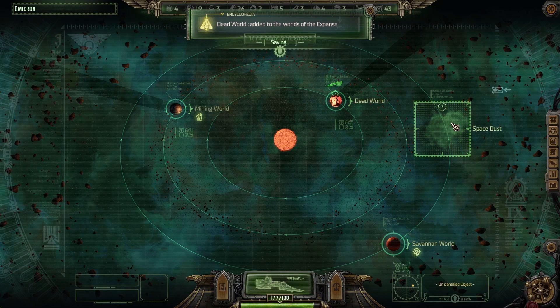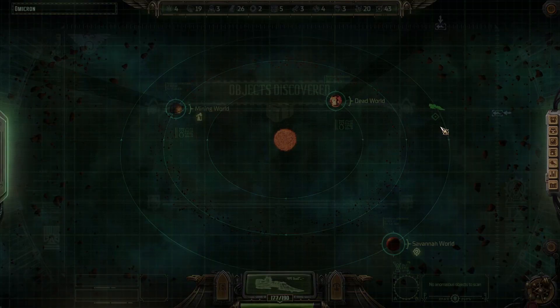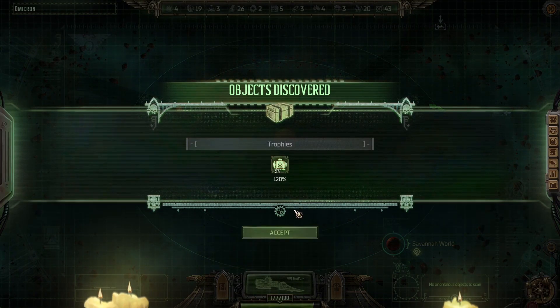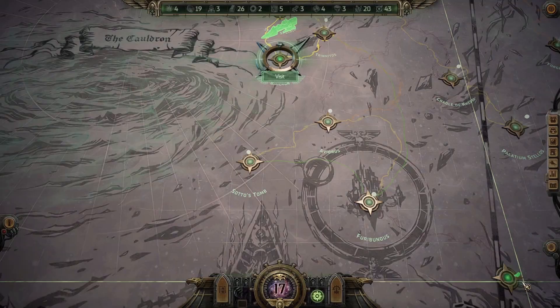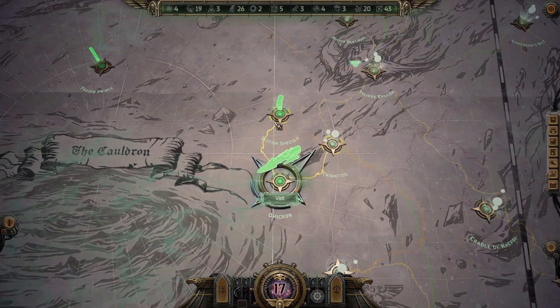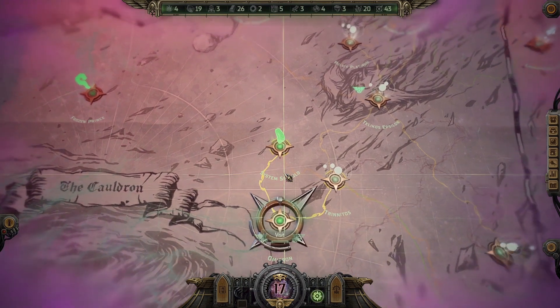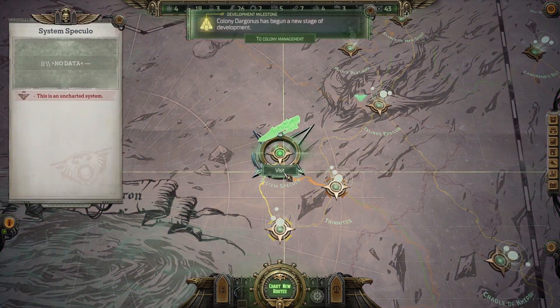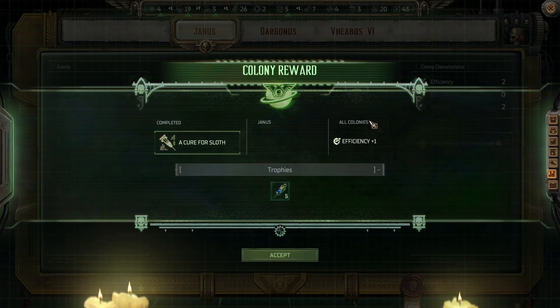Save it first and then let's check out the space dust. More fuel. Alright, system Speculo then. Colony Dargonus has begun a new stage of development. Cure for sloth, efficiency.